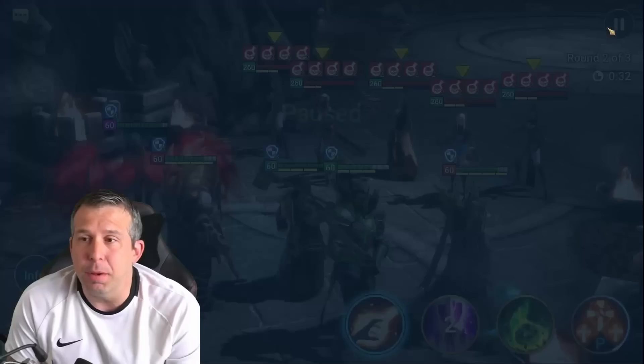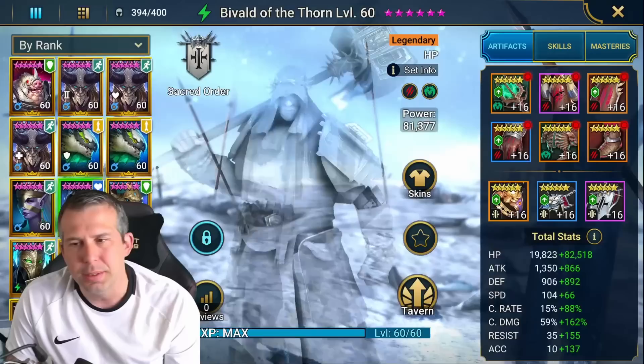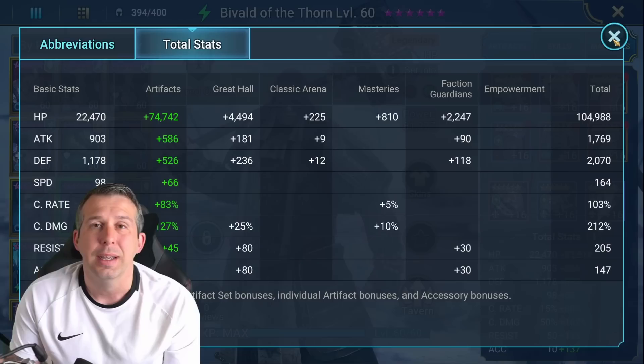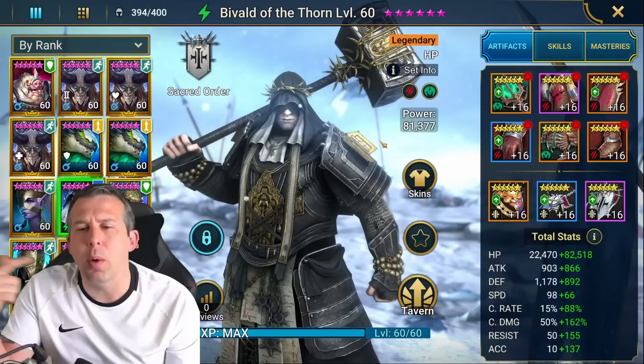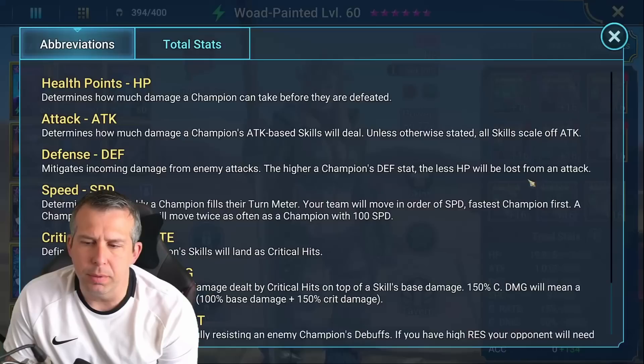Now testing Deviled with the same setup — Savage gear, 212% crit damage, 105k health, plus damage buffs from Bad-El and Ghrush, slowed right down to stack debuffs. His A3 at eight debuffs per enemy: 200k across the board. That's disappointing to say the least, considering the amount of damage buffs and the quality of gear. This is as hard as I think he's going to hit. So I'm going to build Woad out in the same gear and see what she can do.